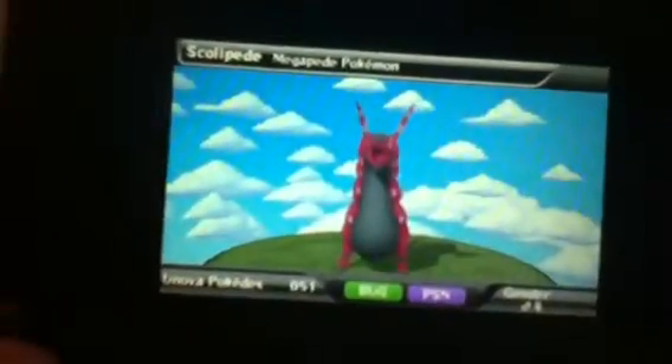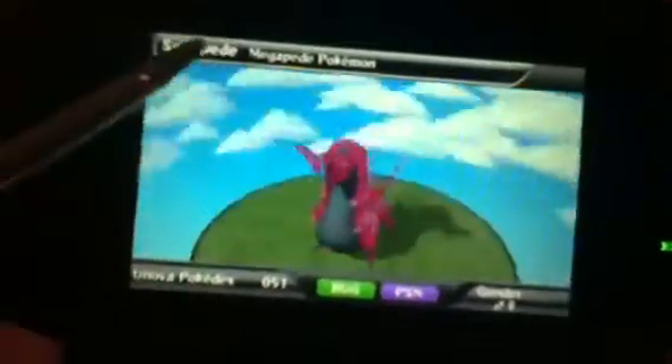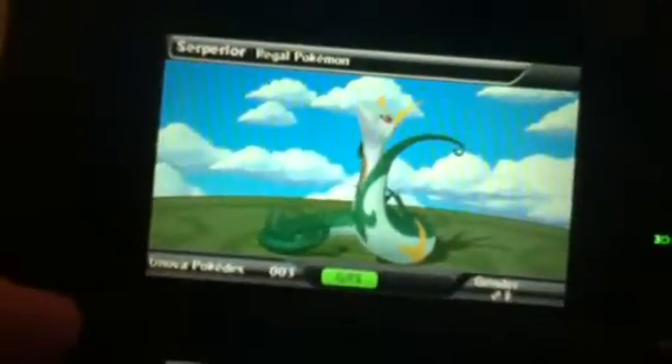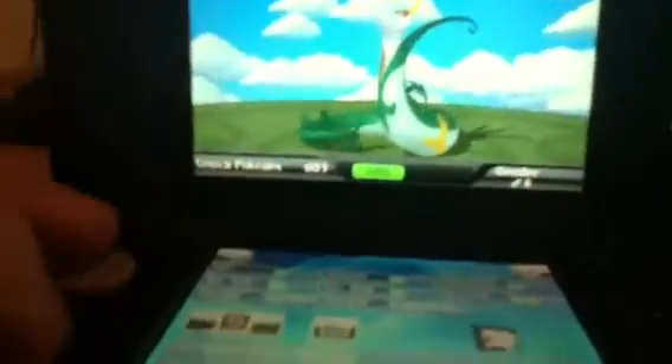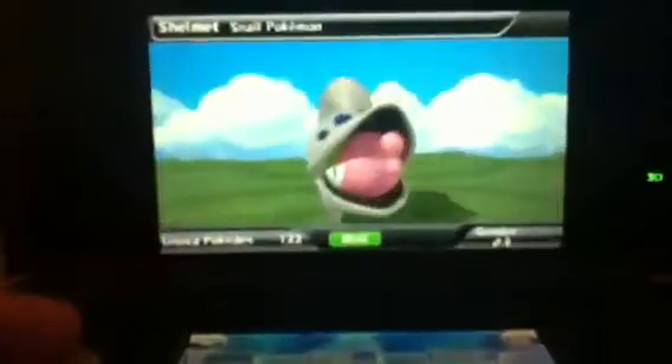Sandile, Scolipede. These things are pretty sweet. Scraggy — cute. All they're missing is Pikachu and you have Ash's team. Shelmet.